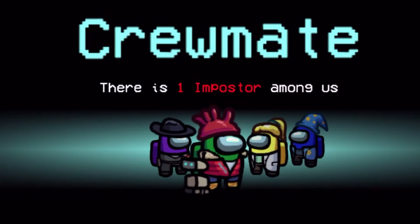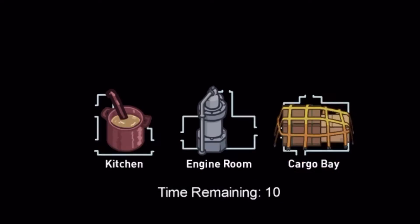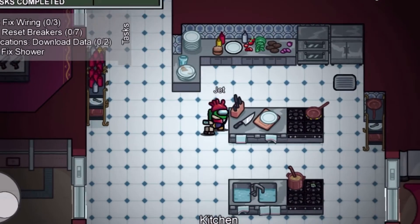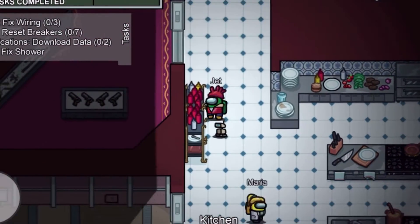Hello and welcome to Jet and Sonic play Among Us. I'm going to the kitchen. Alright, let's see — there's a knife right here. Oh, hi Maria.